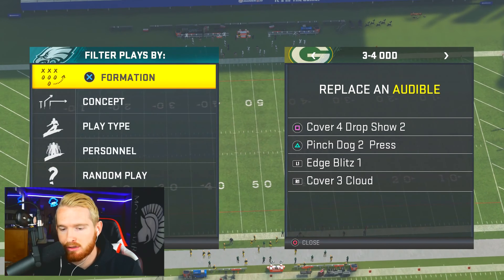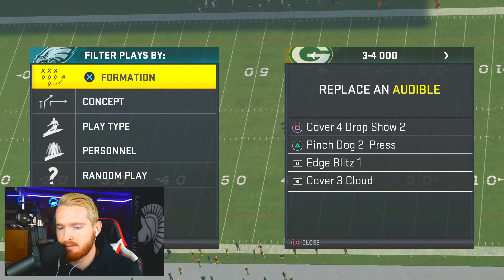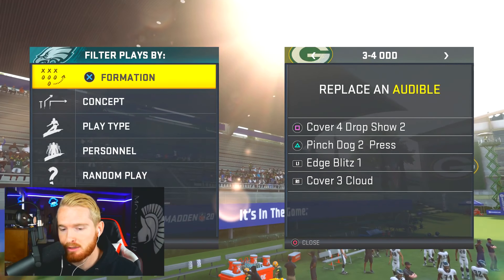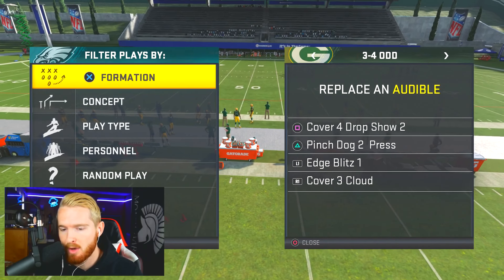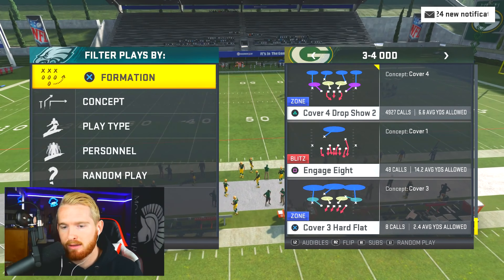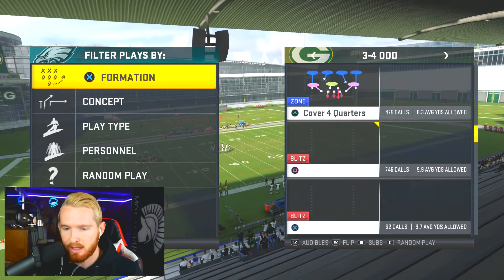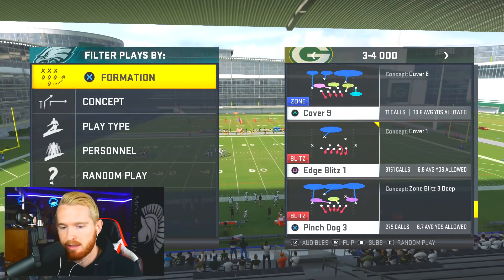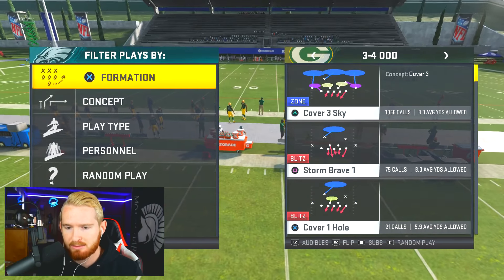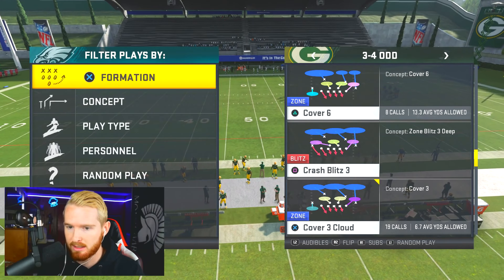For your audibles you're going to want: Cover 4 Drop Show 2, Pinch Dog 2 Press, Edge Blitz 1, and Cover 3 Cloud. The plays I run almost every time are Cover 4 Drop Show 2 or Pinch Dog 2 Press. Edge Blitz and Cover 3 Cloud are more for when I'm switching things up or need run defense. Cover 4 Drop Show 2 is at the top right, Pinch Dog 2 Press is at the bottom, Edge Blitz 1 is in the middle, and Cover 3 Cloud is at the bottom.